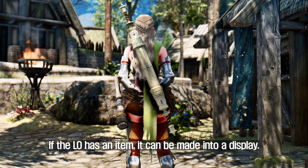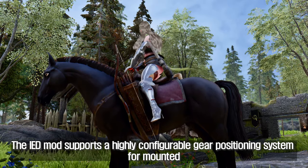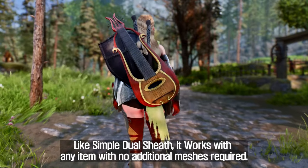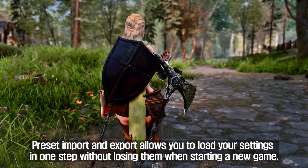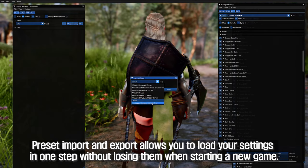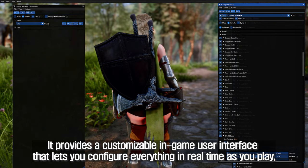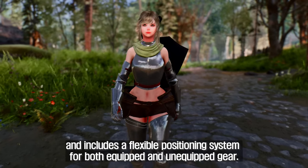If a character has an item, it can be made into a display. The IED mod supports a highly configurable gear positioning system for mounted and displayed gear, with conditional offsets to prevent clipping, gaps, and weight armor adjustments individually for each node. Like Simple Dual Sheath, it works with any item with no additional meshes required. Preset import and export allows you to load your settings in one step without losing them when starting a new game. It does not use body slots, and provides a customizable in-game UI that lets you configure everything in real-time as you play, with a flexible positioning system for both equipped and unequipped gear.